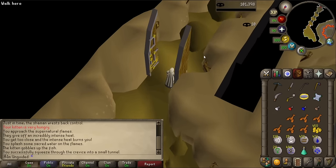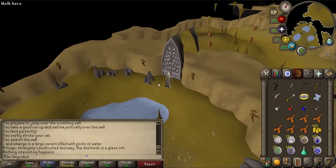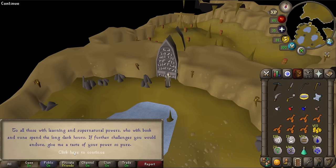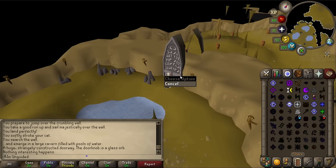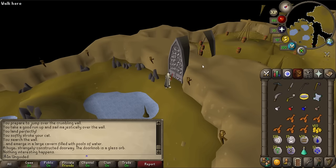We are back at the door again. Let's try the air orb — nothing interesting happens. Let's search the gate, try to open it — yeah, that doesn't do anything. The inscription reads: 'To all those with learning and supernatural powers, who with book and rune spend the long dark hours — if further challenges you would endure, give me a taste of your power so pure.' So let's just cast a wind blast on it. I can't. Why can't I? I can't actually cast any of this on the door. How do I give it a taste of my power so pure?